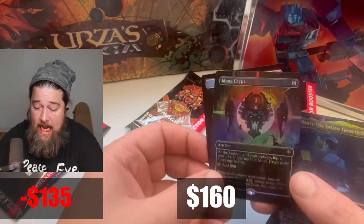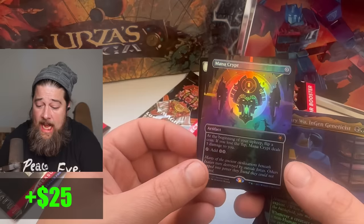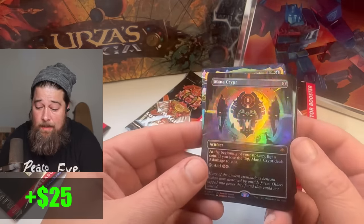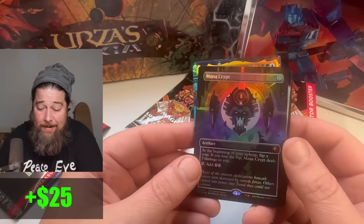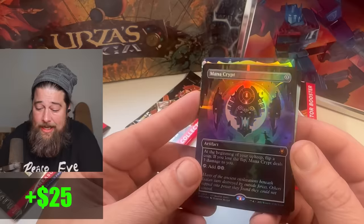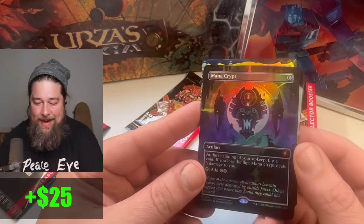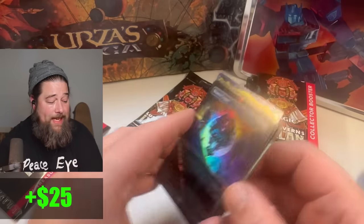Oh my God! Oh my God — we actually did it. Oh my God — that's a Mana Crypt! These are so hard to find. Oh, look at that card! I was hoping we'd get a Mana Crypt, but I wasn't actually believing we would get one because they're so scarce. Look at how good that looks! I think we have a winner — we actually finally have a winner. This Mana Crypt by itself makes it. That's the hit.